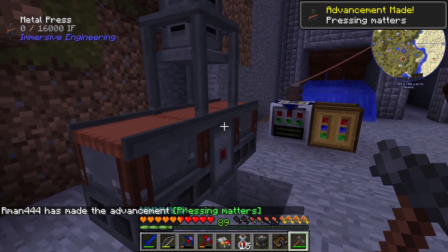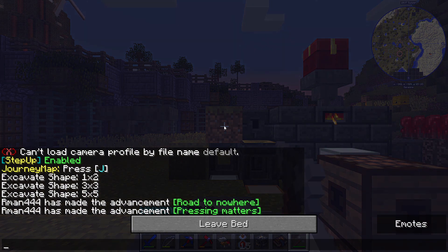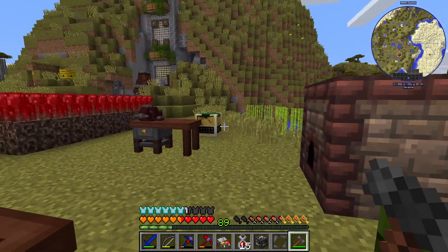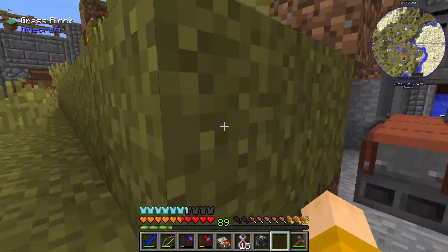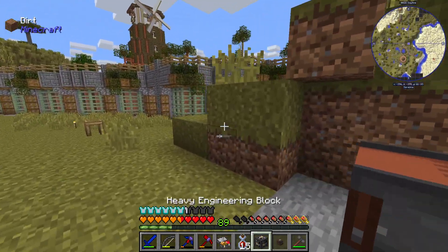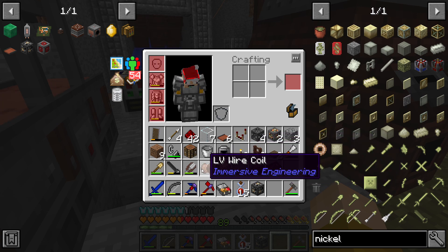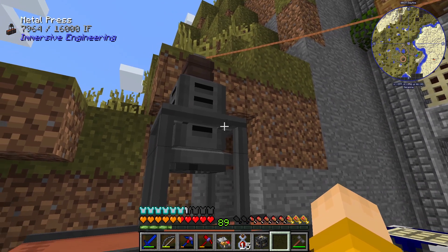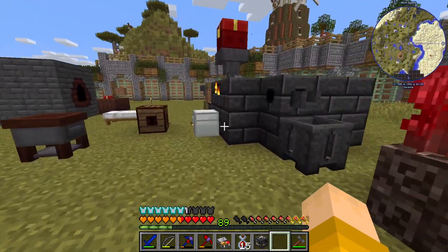Let's go sleep. Now we just need to connect the metal press up to the electricity. Grabbing the press plating mold — this requires one ingot per plate I believe. We connect the electricity to the top here. It looks like it's filling up with power. Let me go get some copper ingots since copper is a really common plate type I need.